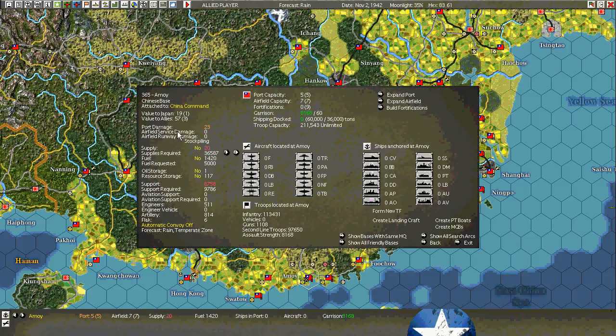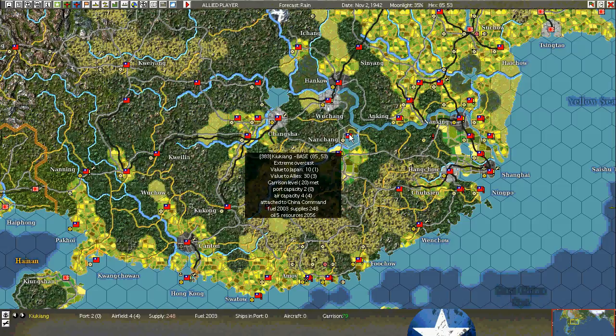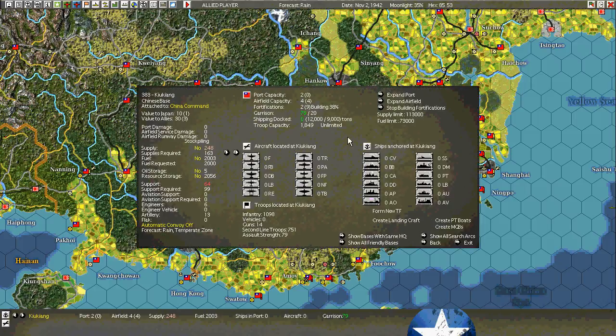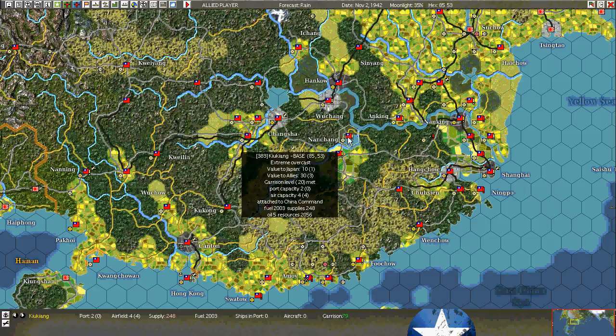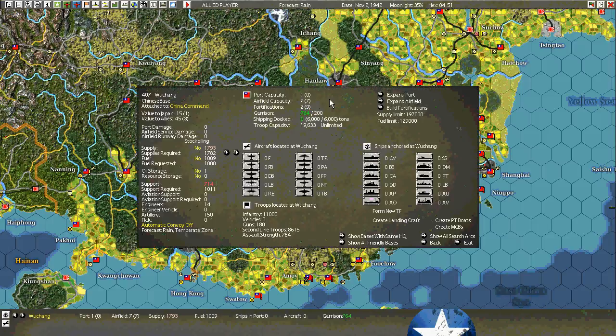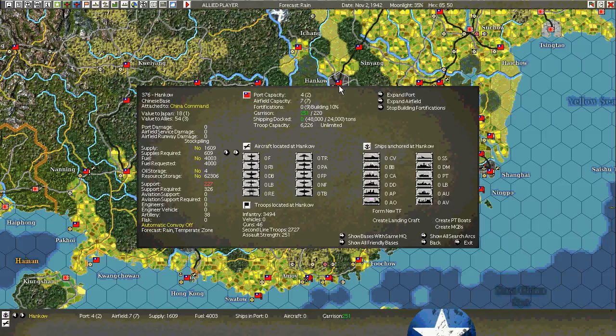There's some port damage here. As a matter of principle, I'm going to build up a couple of fortification levels, just in case the enemy comes tapping. I learned my lesson from Kyukang when the enemy started trying to unload here. Having one or two fortification levels is important — I might build this one up to a three because it was attacked before.